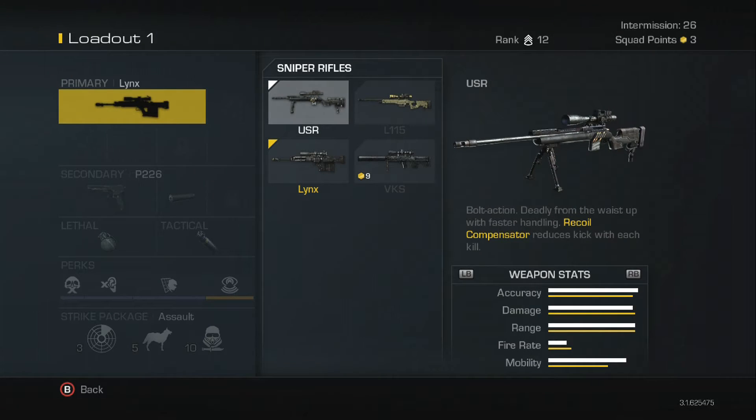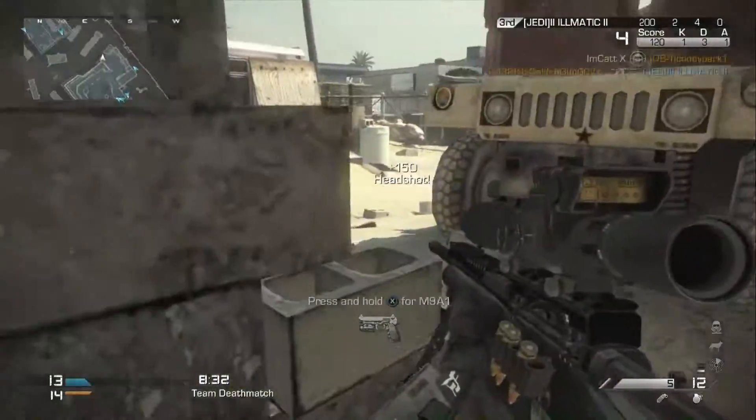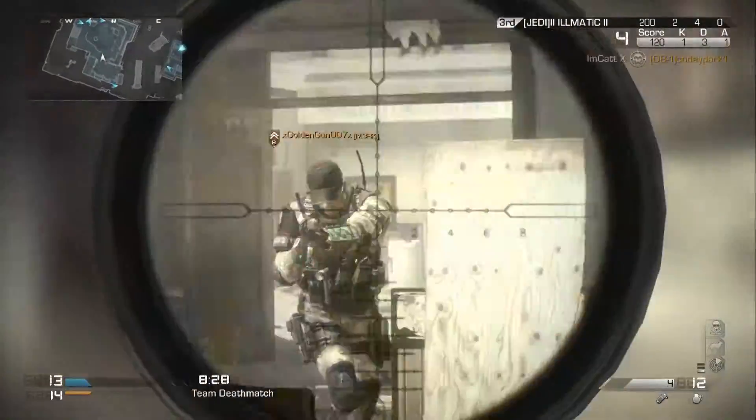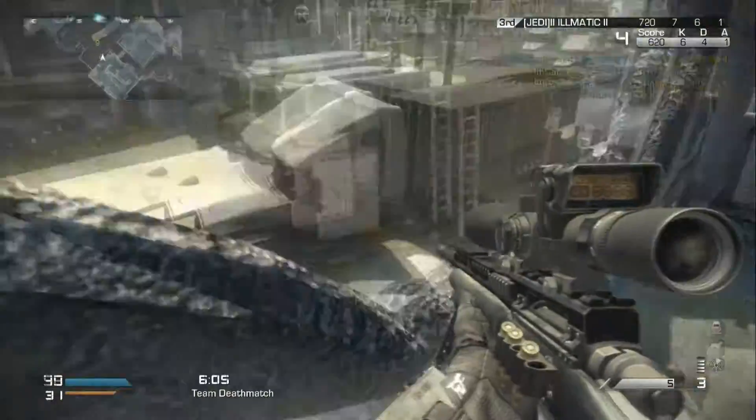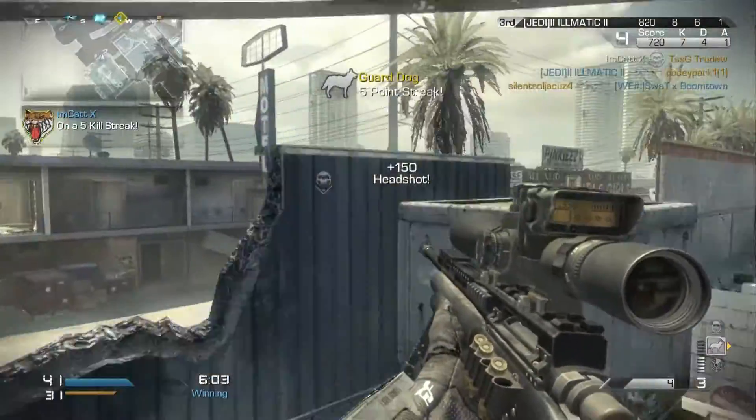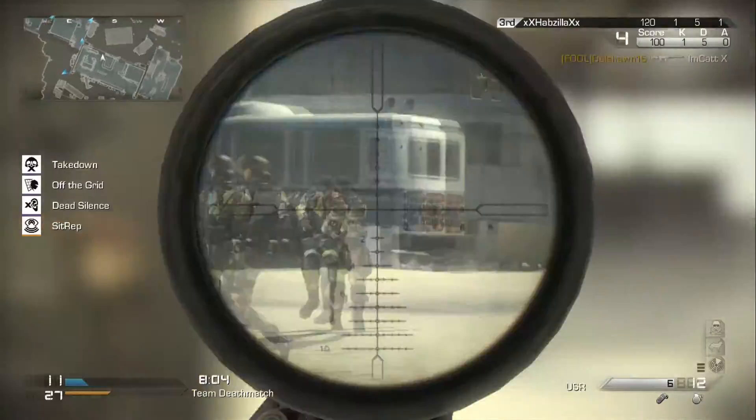The first sniper we're going to be looking at is the USR, as it's the first sniper listed. It's a bolt-action sniper meaning you wait half a second between shots, like you would with the DSR in Black Ops 2. It also has a recoil compensator which basically means with each shot taken it reduces the recoil on the weapon.